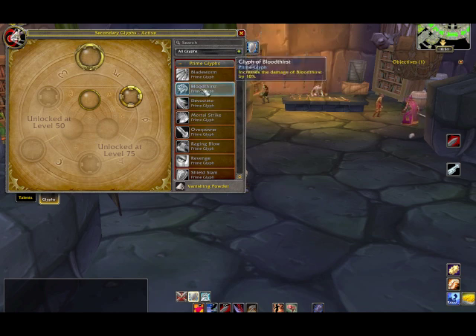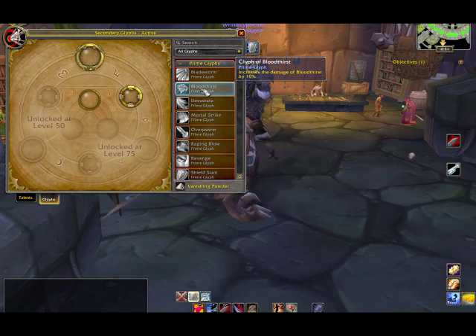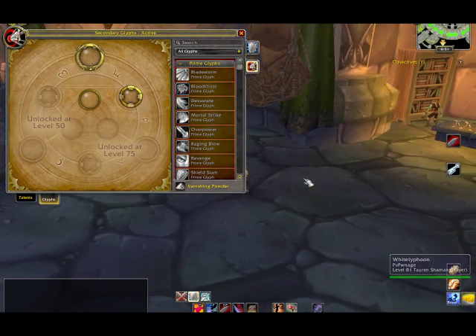The way of obtaining these Glyphs is to either be an inscriptionist and make them, or to go on the auction house and buy them from an inscriptionist who has made them.